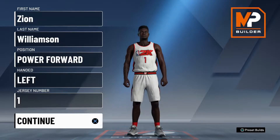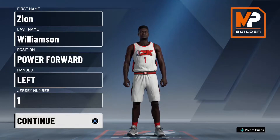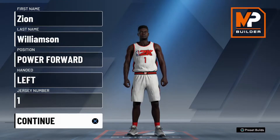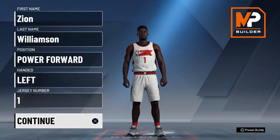We got Zion Williamson, of course, power forward, left-handed, jersey number one. Now, I will say that you don't have to do any of this — the name, the face scan, none of it — but if you do want to do it, I'll have a link down in the comments for the face scan. I'm trying to make the most realistic Zion as possible, and that's my goal here. Not to make the best build, not to make the most OP build. I'm making Zion Williamson.